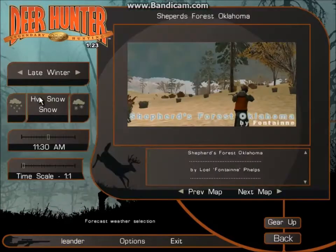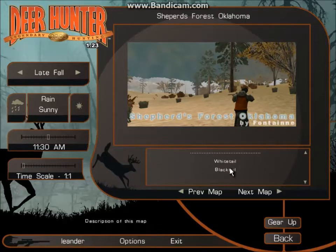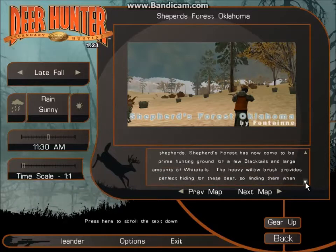I guess we can have one more hunt. Let's go find that trophy buck. A little bit of light rain and then there's a little sunny. This map is by Royal Florentini Phillips. Shibber Forest, Oklahoma. Whitetail and blacktail are in here. Sheep and a shepherd.